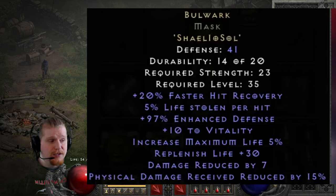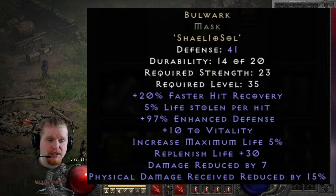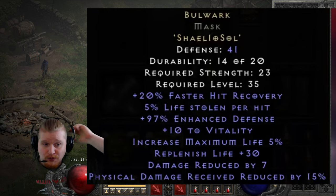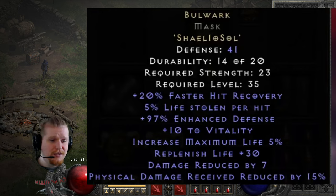We also have a really nice defense bonus that rolls from 75% to 100%, and of course you can get that a little bit higher if you have some modifiers, like a 15% enhanced Superior helmet. We have 10 Vitality, which comes from the IO Rune, and that is not going to affect the Mercenary unfortunately — Mercs don't actually have the Vitality stat. But for players, this is actually a really nice helmet and a pretty decent amount of HP for most melee and ranged characters, though Sorceresses and Necromancers aren't really going to get very much from it.